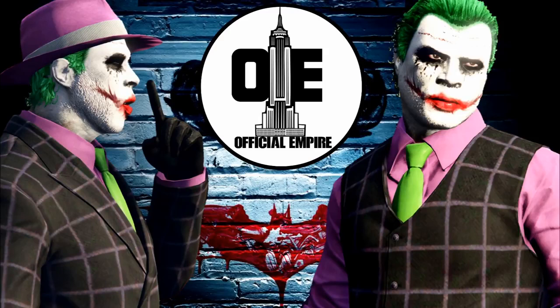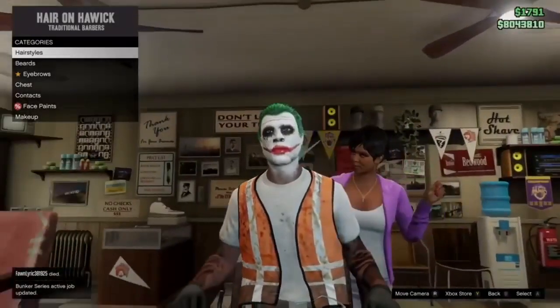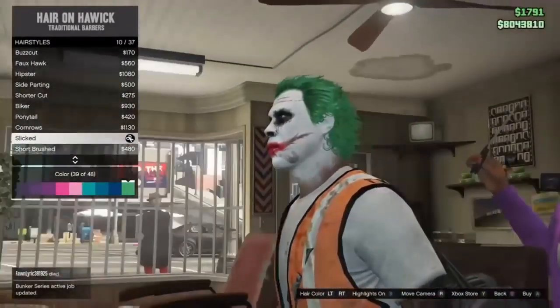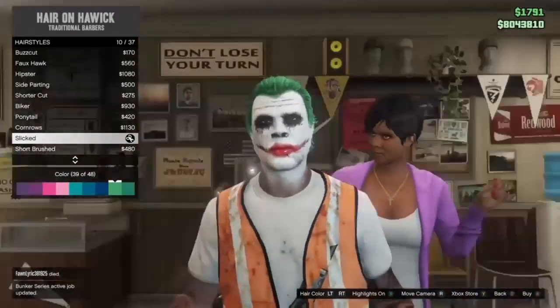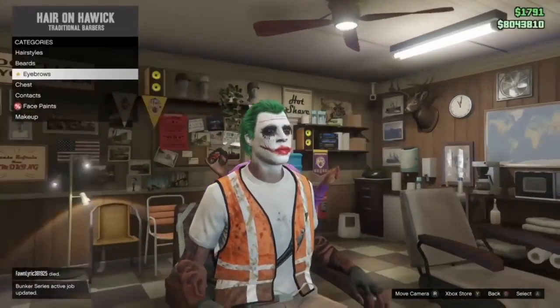I went for the more vintage look Joker. With that being said, let's jump right into it. First off, you want to make him look like the Joker himself — Heath Ledger from The Dark Knight. Head over to the haircut place and go with the slicked hairstyle, color 39, which is green.